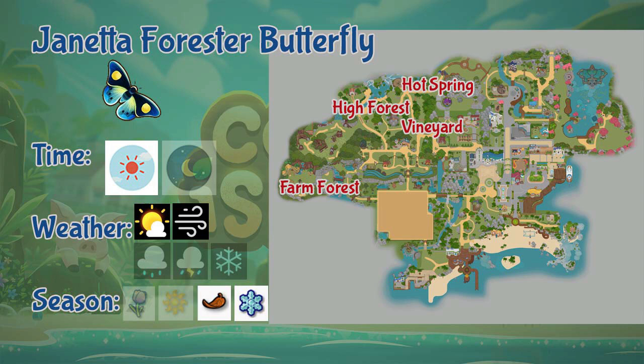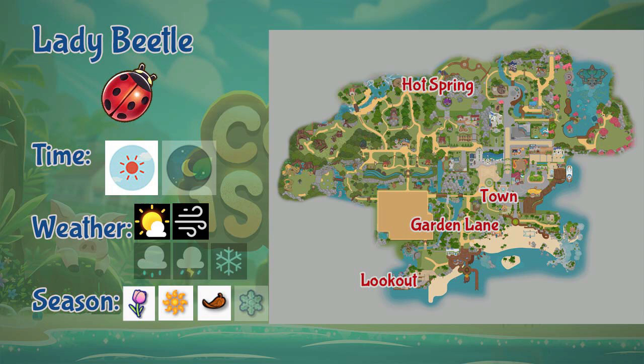Next we have the Lady Beetle. Lady Beetles can be found at Garden Lane, town, lookout, and hot springs. It is a daytime-only insect that appears during sunny and windy days and also during spring, summer, and fall seasons.